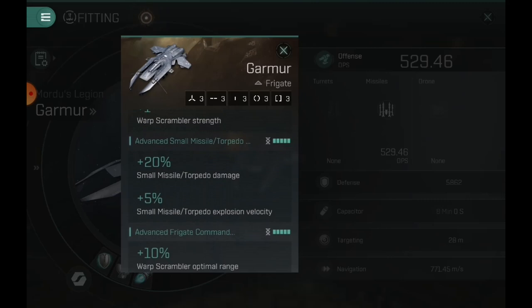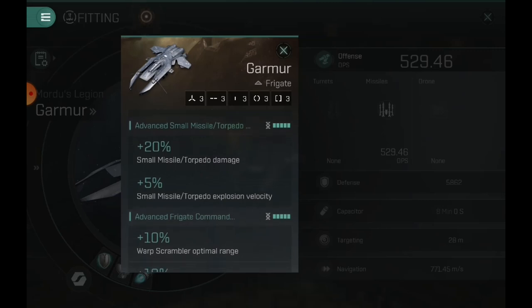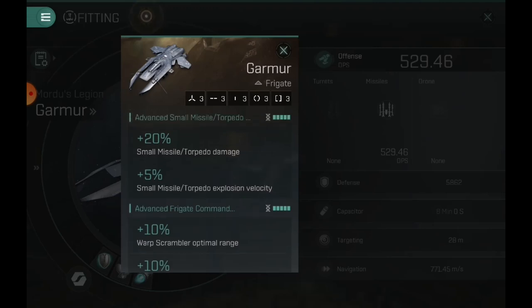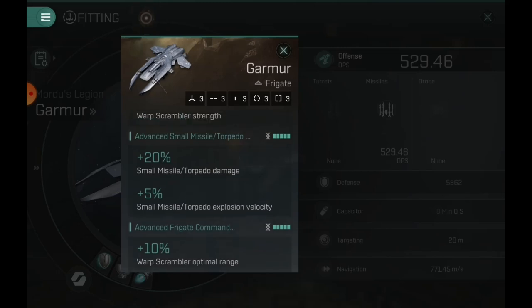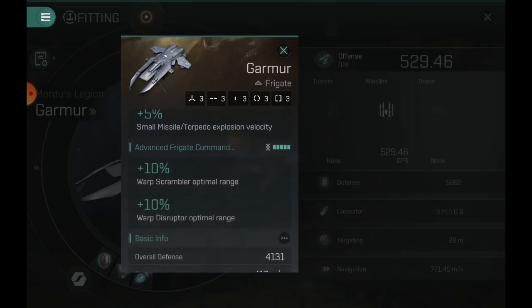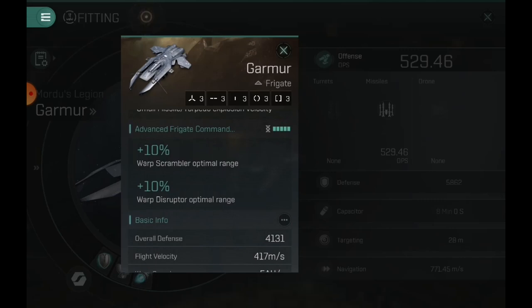Going into advanced small missile torpedo bonus per level: you get 20% damage and 5% small missile torpedo explosion velocity, so that means it's going to apply better to smaller ships. Unfortunately the ship does not have a nano core yet, but once they do get one — probably in the next couple weeks — you'll get even more DPS. Per advanced frigate command bonus you get 10% scramble strength, optimal range, and warp disruptor optimal range — around 50% if you are maxed advanced frigate command.